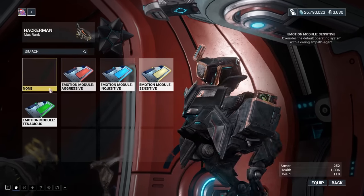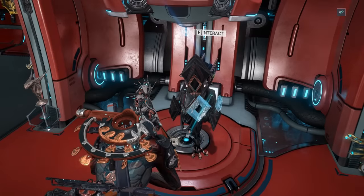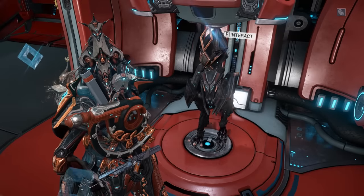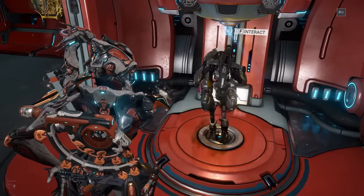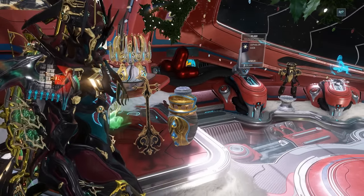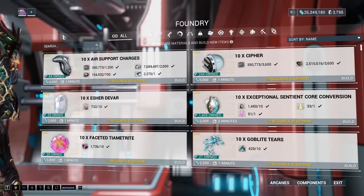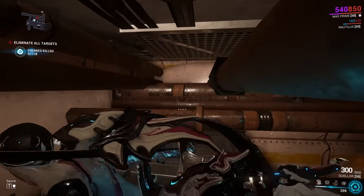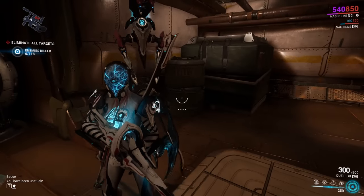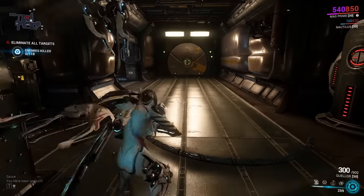Allied MOAs equipped with emotive modules can mirror certain emotes: Agree, Disagree, Bow, Deep Bow, and Wait. They'll also dance if the player performs certain Nartas, and these MOA emotes are unique to each emotive module. If you lose to the Grustrag Three, any clan emblems equipped on your Warframe will automatically turn into the Grineer emblem — this goes away when you craft and claim the bolt release. If you ever get stuck or end up outside the map, typing /unstuck in chat will teleport you to a regular position.